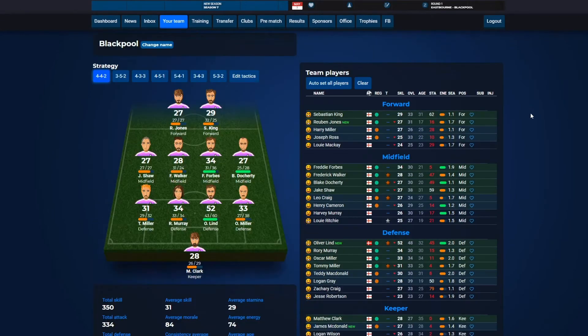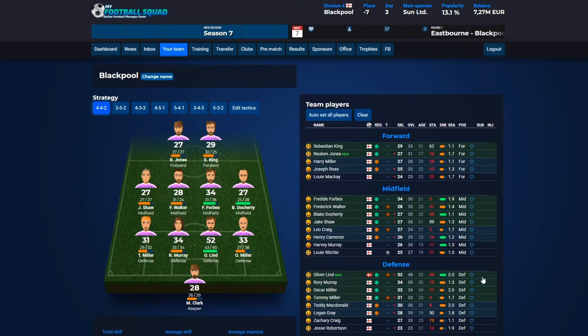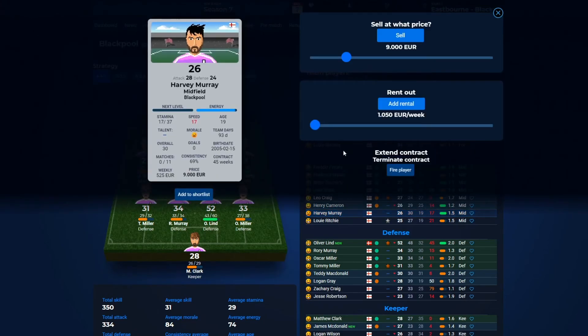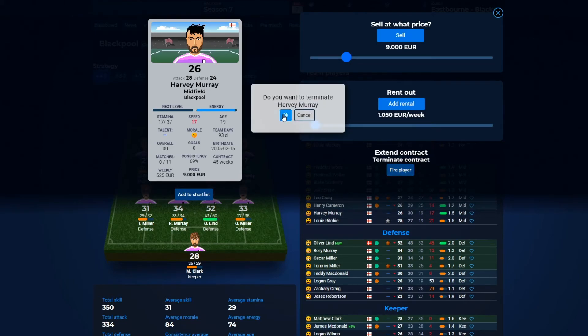We can also start selling old players, but it can be very difficult to sell these players because they are basically too bad. So it's actually better to fire them directly. This player is not that bad because he has a silver star, so he has the potential of getting better — I wouldn't sell him. But I could sell Harvey Murray — I would actually fire him because we will not be able to sell him.